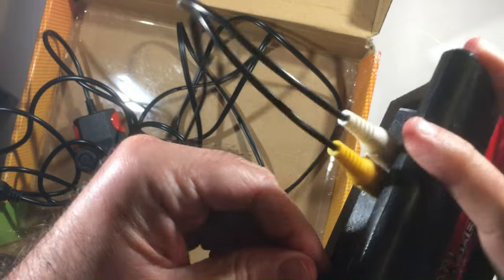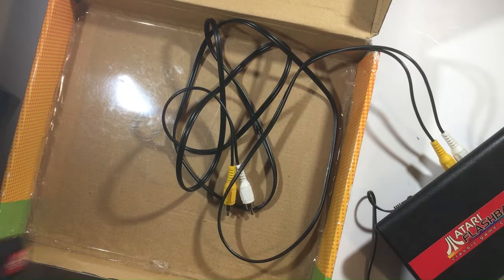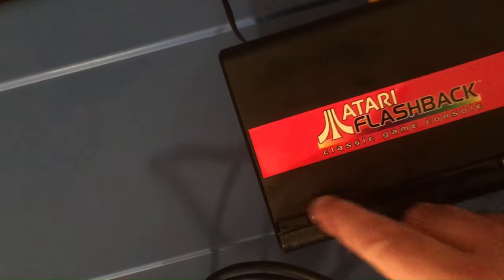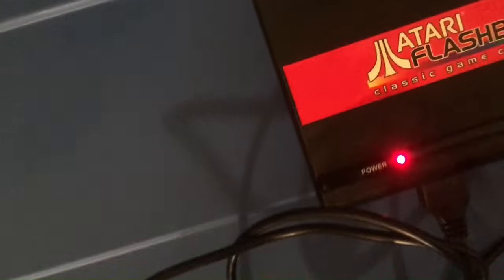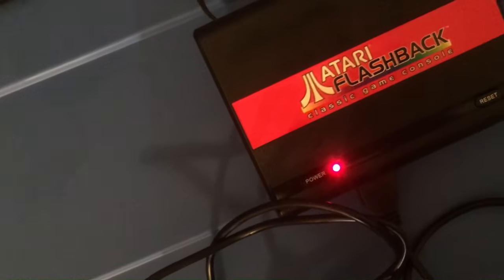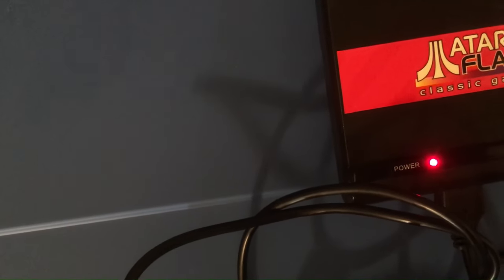But it is in good shape and pretty clean. I got tangled up in the cables for a second. We're going to go over to the little CRT and pop it on. Got it all plugged up. Power button — and it works! You just have a power and a reset button. You have to reset to go to your catalog of games to pick a new one. That's all there is on the console.